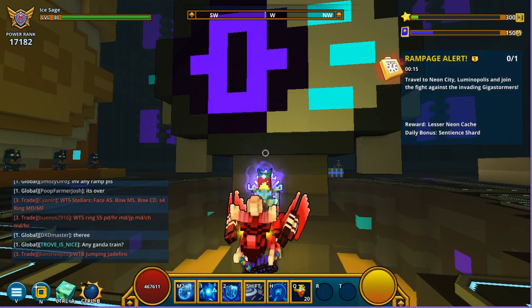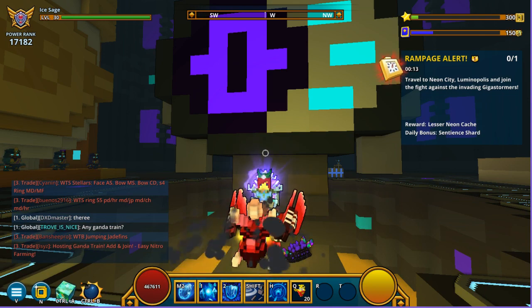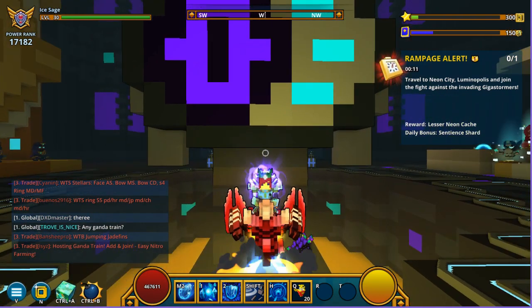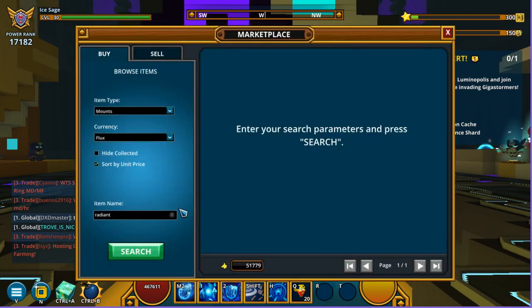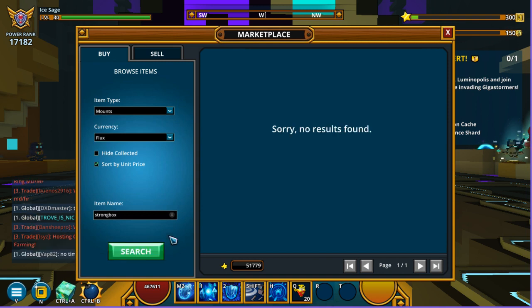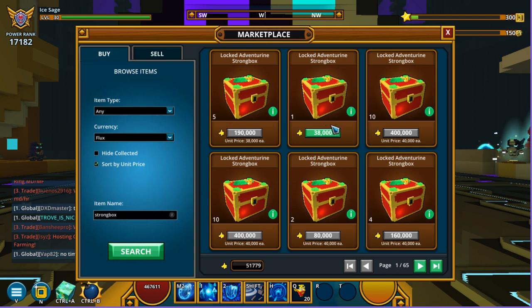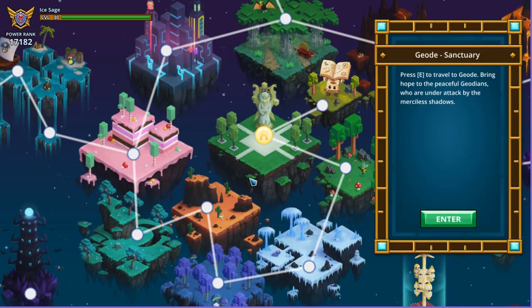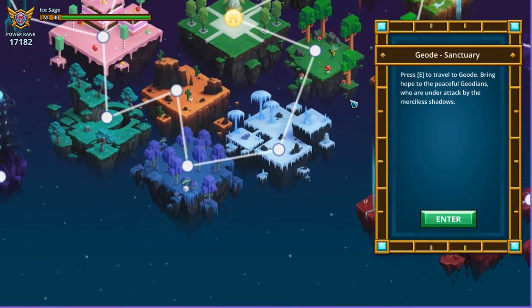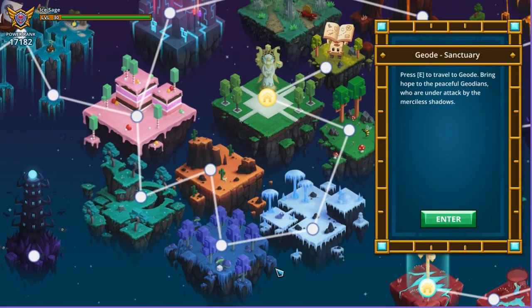What's up guys, I'm here and we are back with yet another Trove video. Today I'm going to be running you through how you can get these strong boxes. As you can see here in the marketplace right now, strong boxes are stuff that you can get from outposts — they are worth pretty low right now.